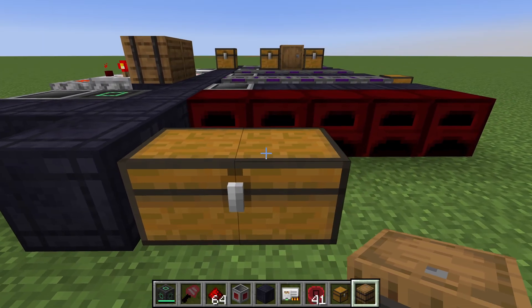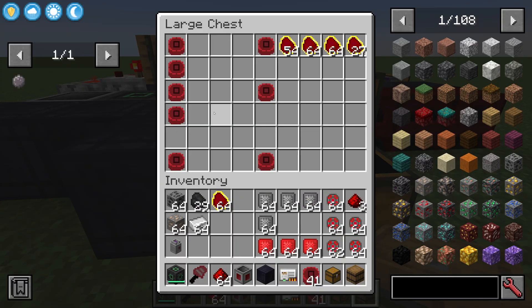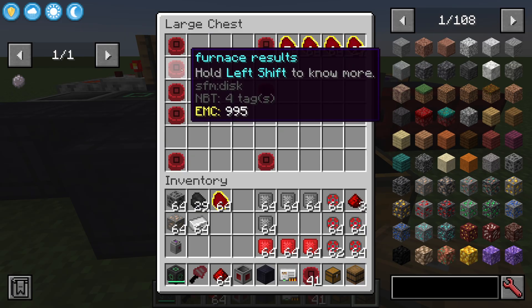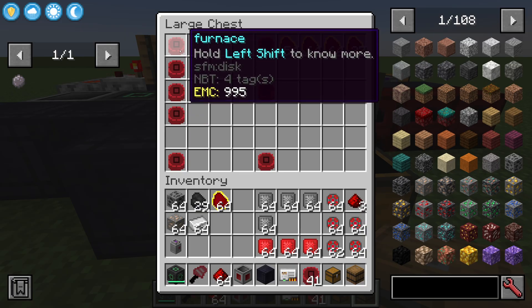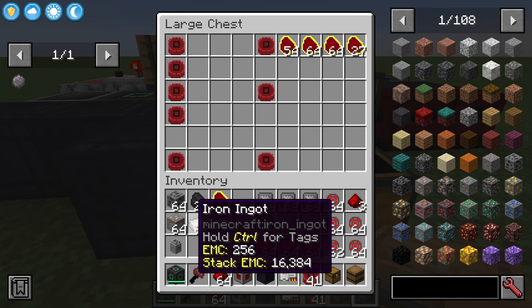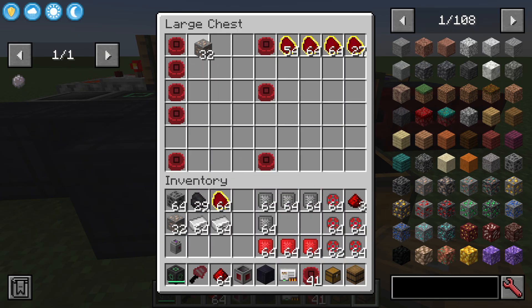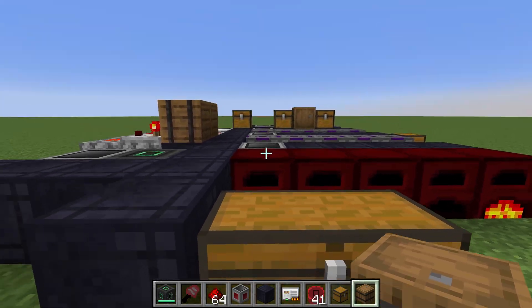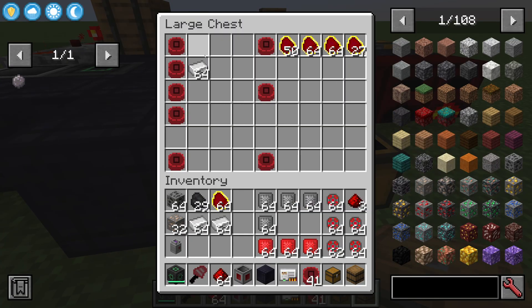I've built a kind of command and control center here where I've labeled some of the slots just using disks with a name command so that they have different names. This one's called 'furnace', so the slots to the right of this will send the items to a furnace. So if I send iron ore here...